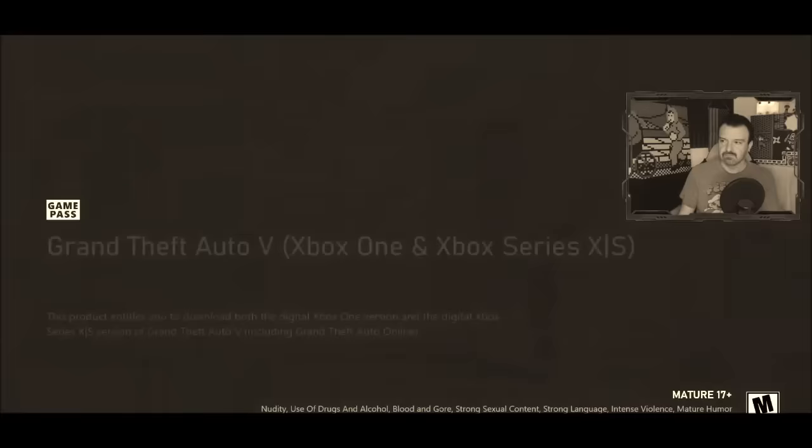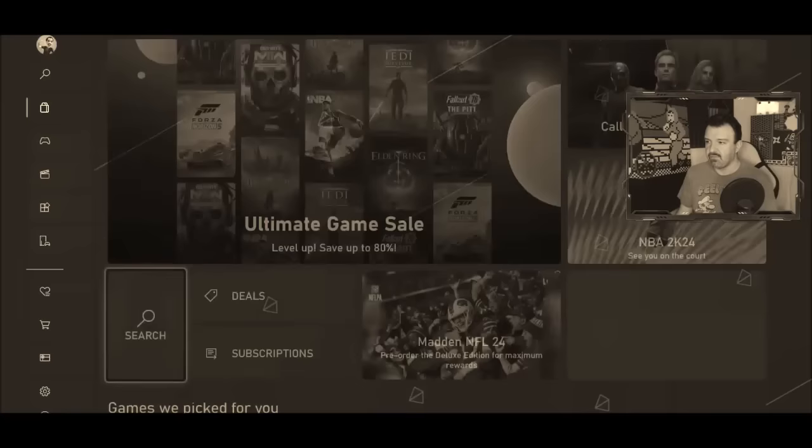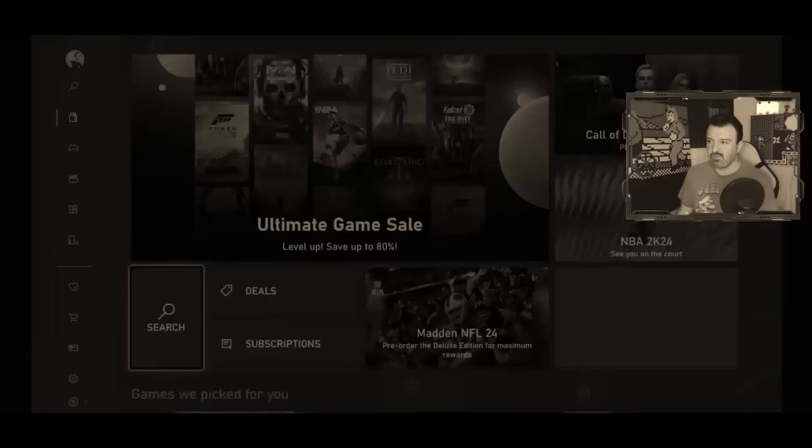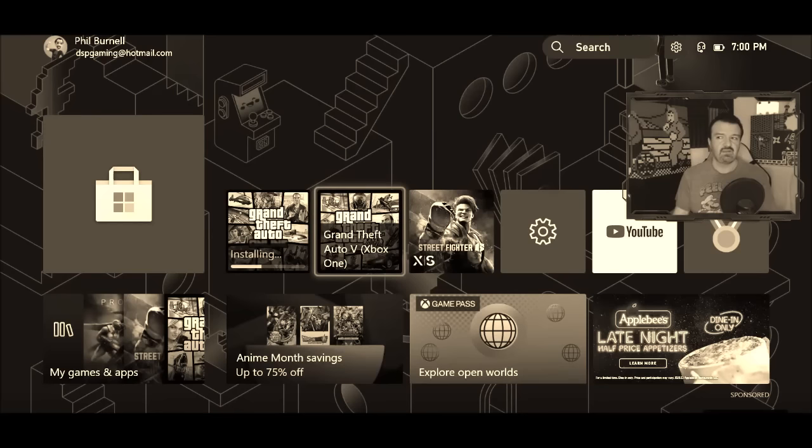So this is actually what we had installed yesterday. We had clicked on it and installed it — it installed, supposedly. But then on my dashboard, this is how it showed up: Grand Theft Auto 5, Xbox One. It doesn't say Xbox Series X and S, which it's supposed to say if it's that version.